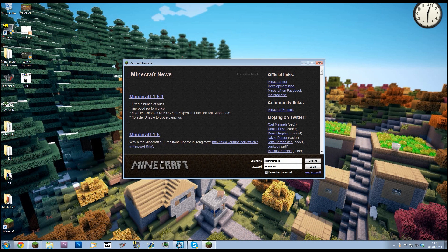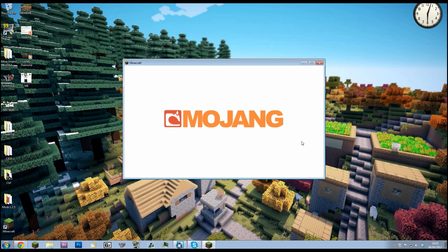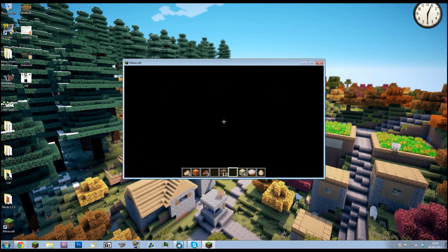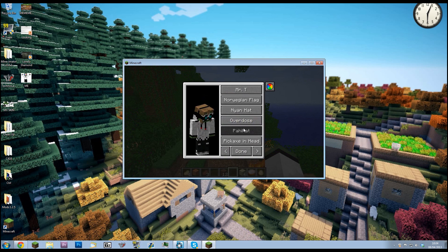Go ahead and launch Minecraft. You'll see Forge Mod Loader setting up the environment again. Once it loads, you'll see four mods active. Go into any world to test it. Hit H and you can pick a hat — the Hats mod is working. As you can see, this is definitely not in default Minecraft. Everything is working normally except we've now got a hat, which is a pretty cool feature. The mod is installed.